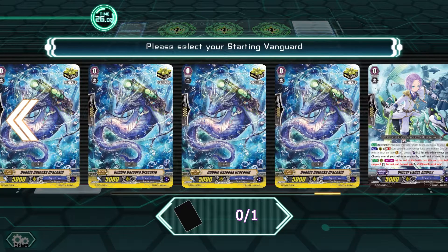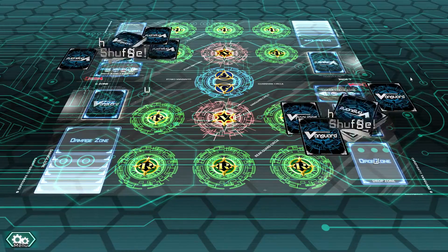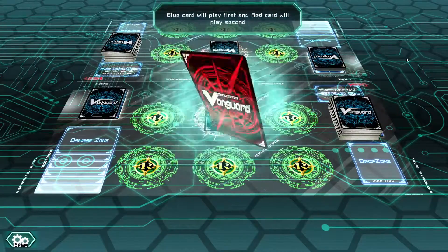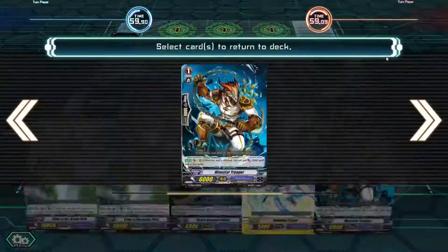Hi guys and welcome to Cardfight Online episode 6. It's actually episode 6 - it's been so many episodes. This time we start with Aquaforce - this is the Aquaforce preview. That's a really nice plan. Aquaforce shows up in the second season of the anime; it's a main clan in the second season of Cardfight Vanguard. It's been around for a couple of sets.